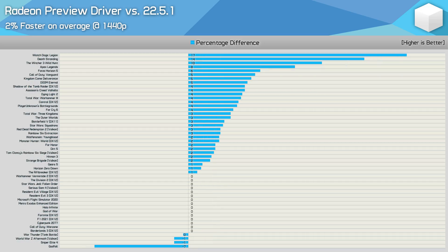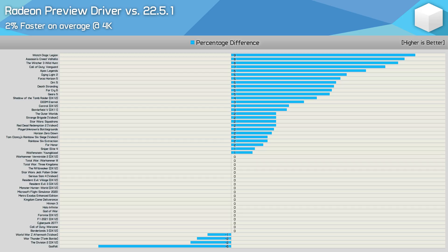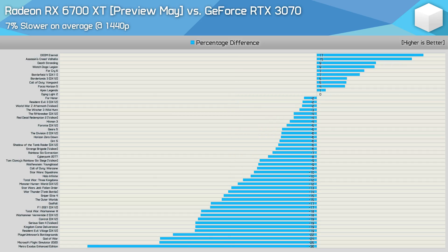At 1440p, the overall margin reduces to just 2 percent in favor of the preview driver, with only three examples of double-digit gains. At 4K, we again see just 2 percent overall improvement, with no double-digit gains and only five examples exceeding 5 percent. Previously the RTX 3070 was 11 percent faster than the 6700 XT on average; overall the 6700 XT is now 7 percent slower — and based on current pricing, that makes the Radeon GPU the obvious choice for this matchup.